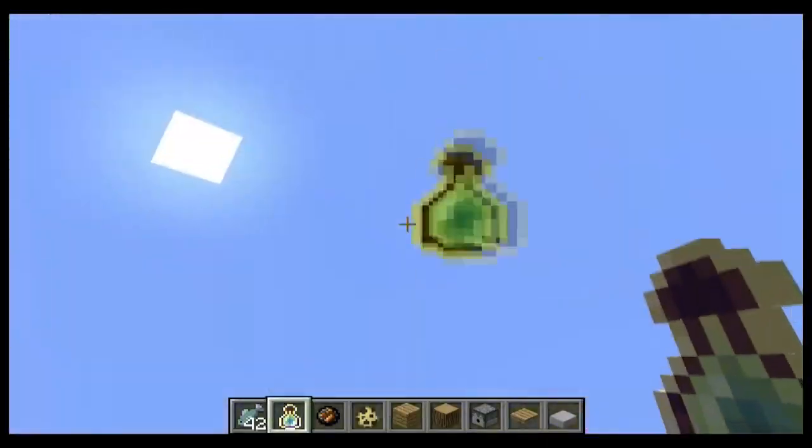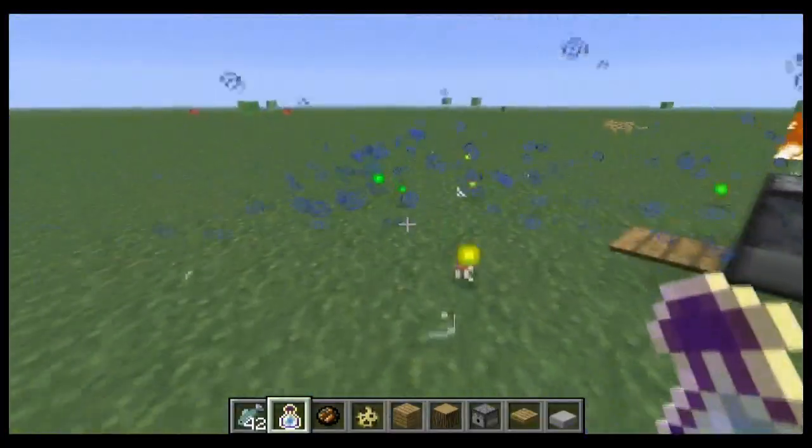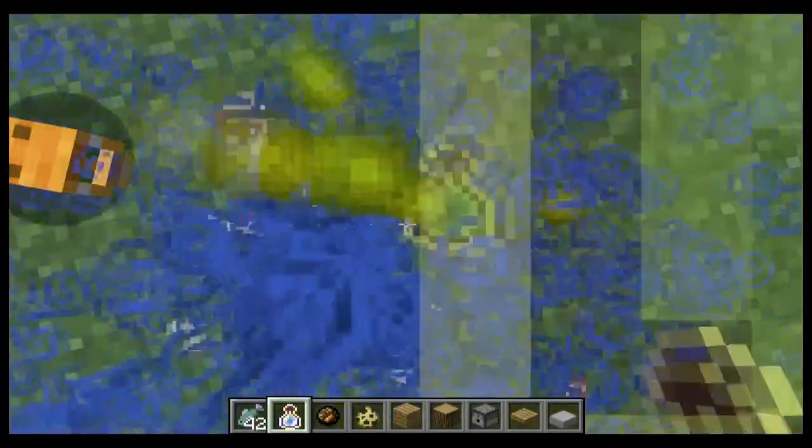The bottle of enchanting — it just throws EXP, doesn't throw it too much. But if you click it long enough, you can get a really cool effect like this.